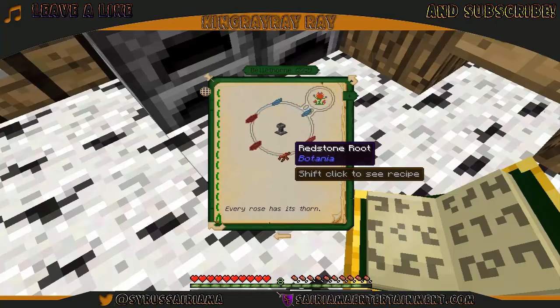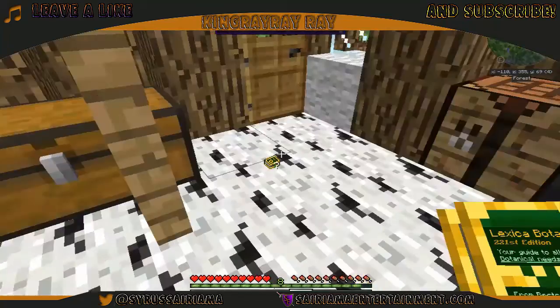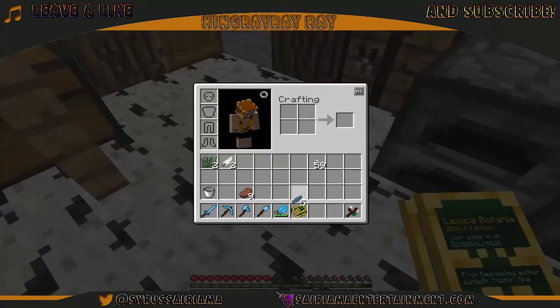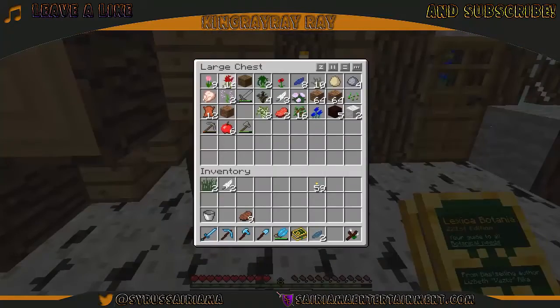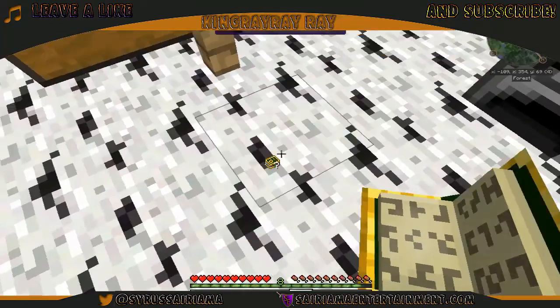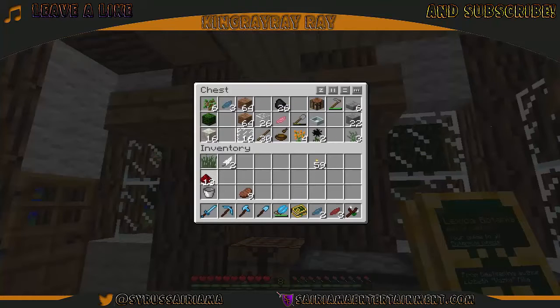While we're waiting, let's take a look. I need a Redstone Root - and how do you get Redstone Root? Oh, that's actually very easy. Red and cyan, red and cyan. I hope I have plenty of cyan after my little trip. That's five cyan, I just need two. And then I need three red - I did pick up some red, that's good.